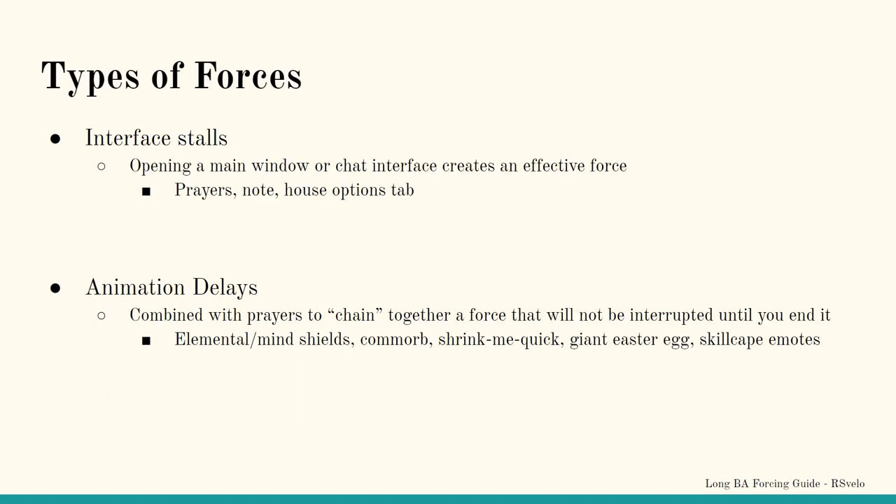Now that we've explained the important parts of wave end check mechanics and timers, how is forcing done? There are many ways to force in Barbarian Assault. Some are more effective than others. I'll break these methods up into two groups: interface stalls and animation delays.